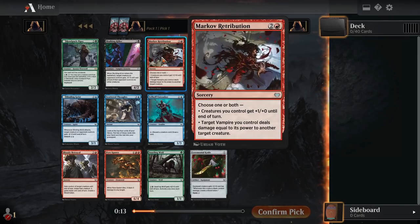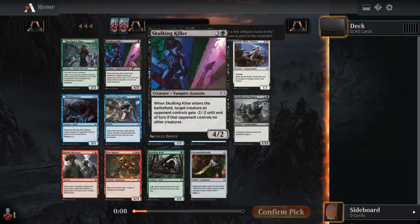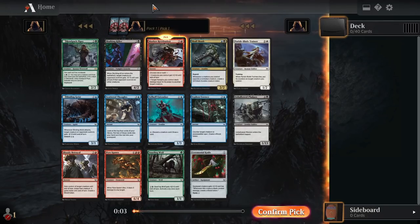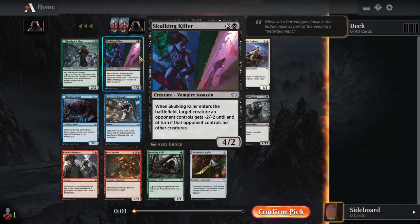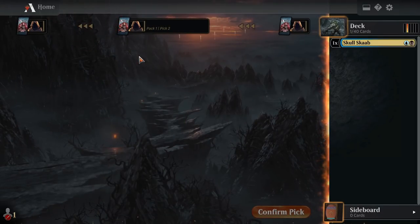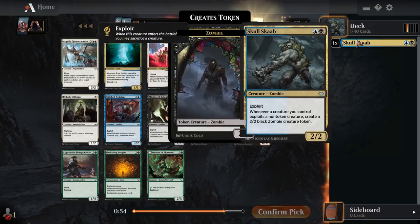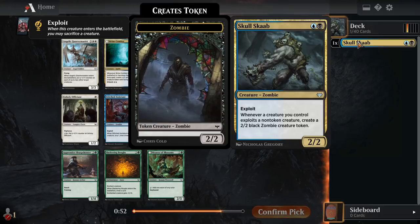A 4 mana 2-2 with an ability to put more creatures out is not very good. The nighttime version is fine, but being only good at night doesn't seem great. Markov Retribution seems like good removal for a Vampire deck. Skull Scab doesn't seem great — you only give a creature minus 2, minus 2 until end of turn if your opponent doesn't control something. That's a very specific situation. Probably should have just taken that red removal spell, but time was winding down on me.